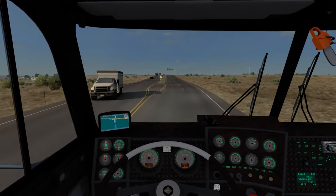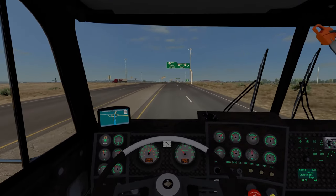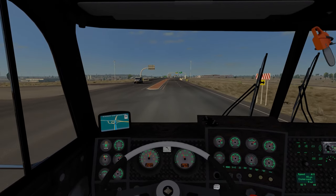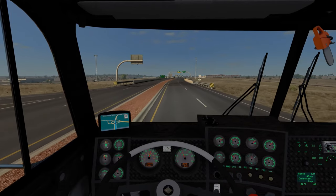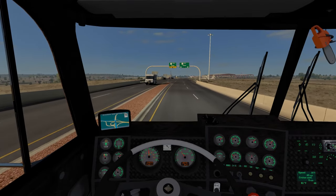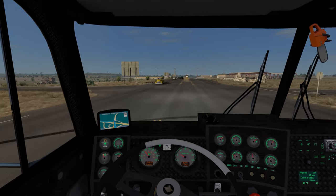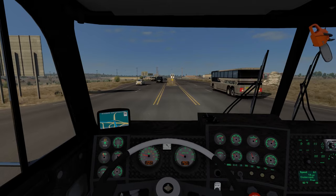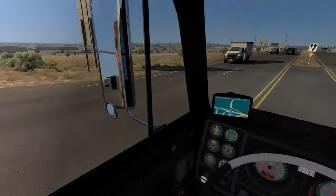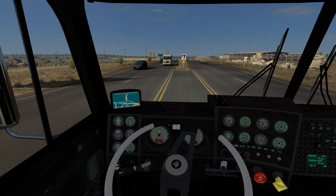It looks like we are coming up to our turn here, so I am going to start slowing down. We are going to be heading up to Vaughn on 285 north — whatever Vaughn is, I don't specifically know. If you guys do hear that blinker, it is honestly annoying. I don't want to misjudge the brakes — we got some pretty bad brakes on this truck here. The brakes are kind of off on it, so we are going to keep that in mind at very high speeds.